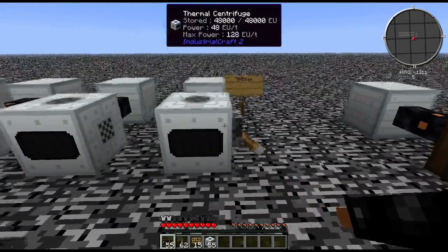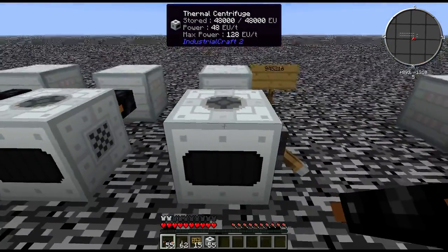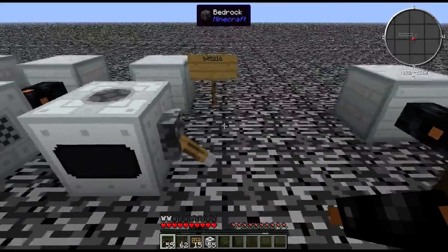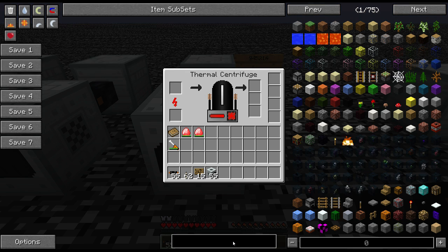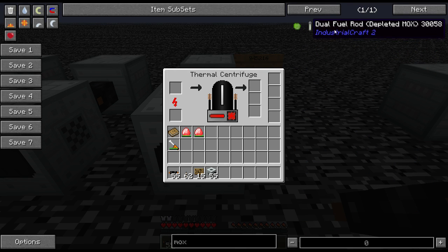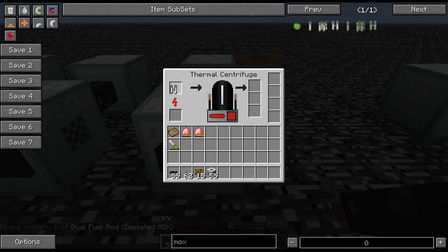Here I have a power supply attached to a thermal centrifuge with nothing running in it, but I have applied a redstone signal. This will keep the thermal centrifuge at full heat capacity until something is put in. Aside from a very slight power draw, there is no disadvantage to preheating your thermal centrifuges, as this will allow for instant processing to begin. So if we take our depleted MOX, this immediately begins processing. The heating up process usually takes about 50 seconds, from 0 to 5000 heat.